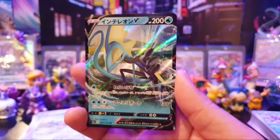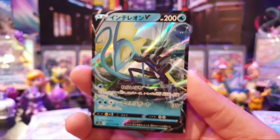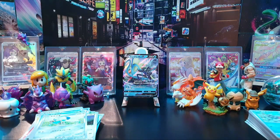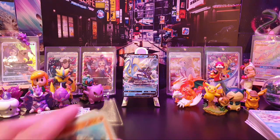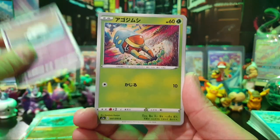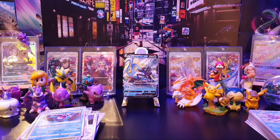There we go — we have got one of the evolved starters, which are basics in this set, and it is Inteleon to go with our Inteleon VMAX. Very nice indeed. Inteleon is the sniper Pokemon — as a VMAX sort of signifies, it is a bit of a guy that is totally different from its initial form. There's another Arita card. Mr. Rhyme again. So we're down to five packs left.